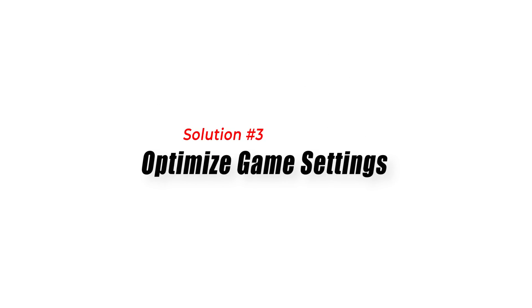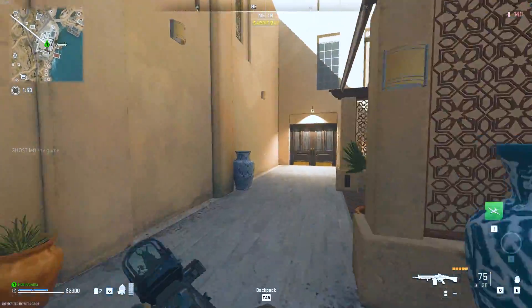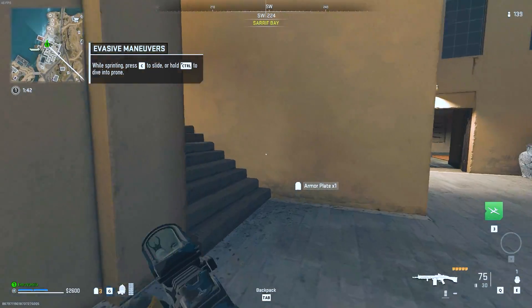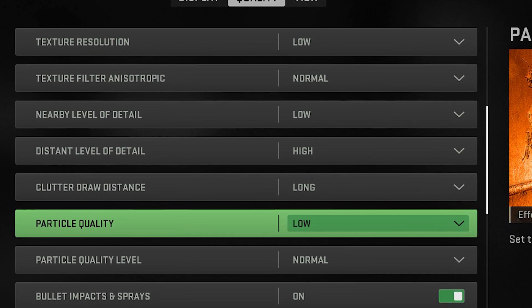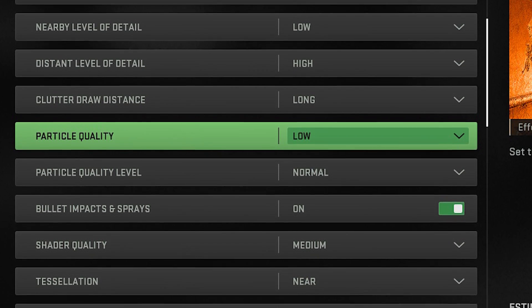Solution 3: Optimize Game Settings. Optimizing game settings is an effective solution to fix Warzone 2 high CPU usage because it reduces the strain on your CPU. By lowering graphic settings such as resolution, texture quality, and shadows, and disabling or lowering demanding features like anti-aliasing and motion blur, you decrease the workload on your CPU.